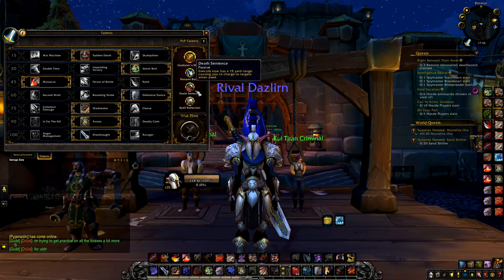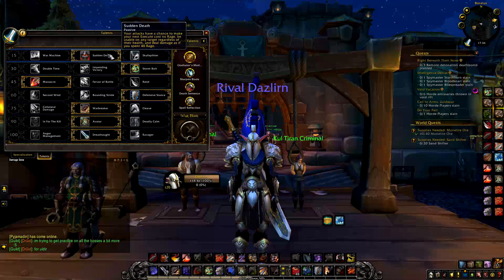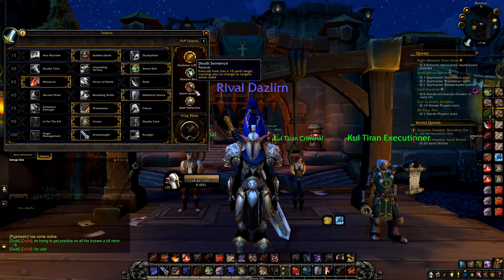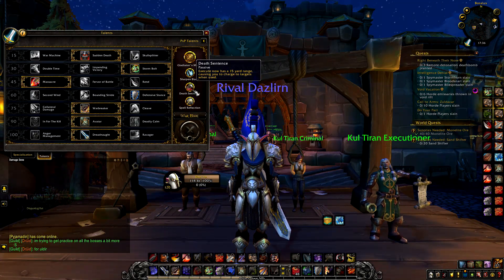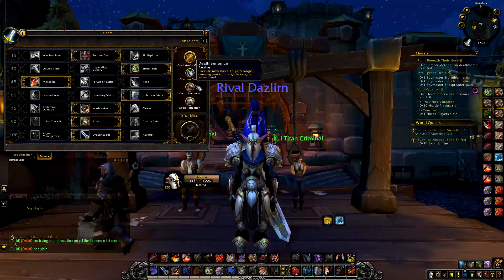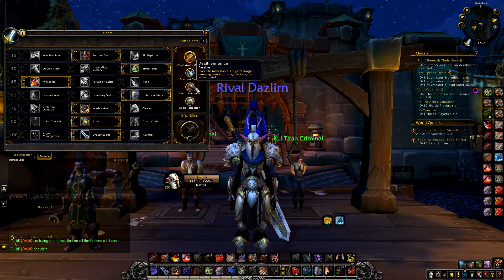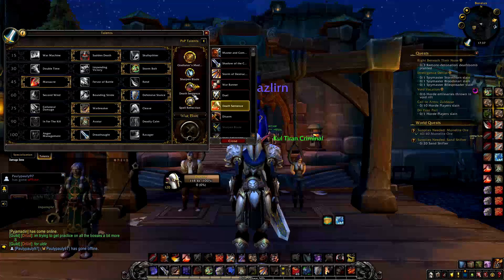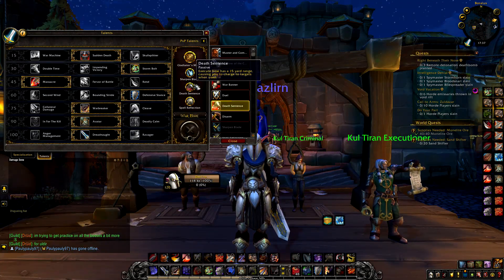The second PvP talent I use is Death Sentence. This synergized with Sudden Death really well before because every time Execute procs you get mobility to catch up to mages easily. But it was nerfed a couple days ago so we no longer have that option, which makes it less useful. It does still synergize with Massacre though, so it's not useless. If you don't know what you want to use, Death Sentence is a good default, but if you can replace it with a better talent depending on the situation, you probably want to go for that instead.